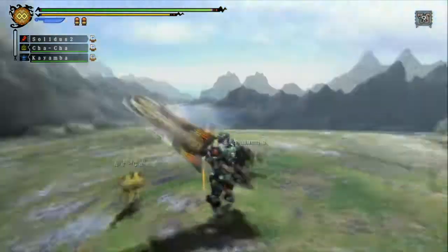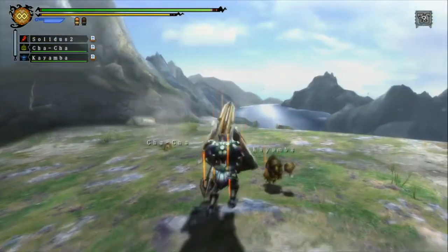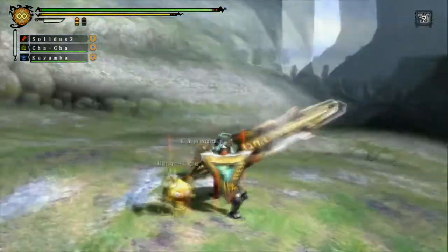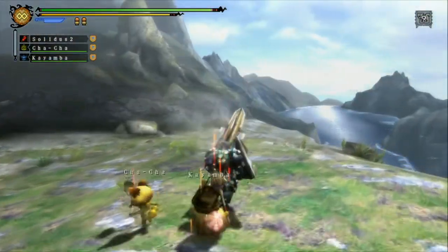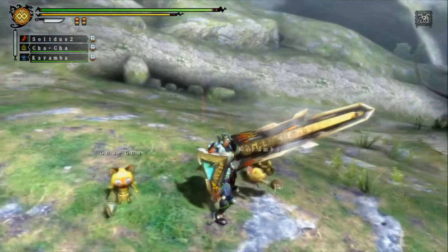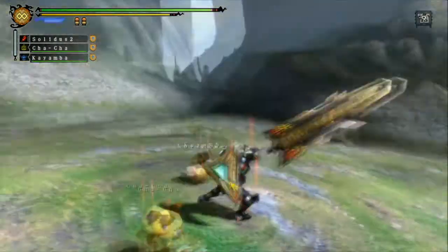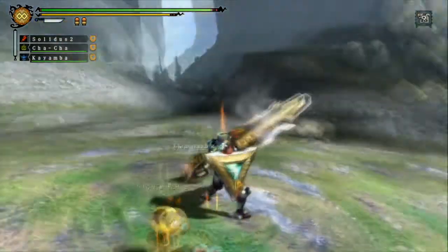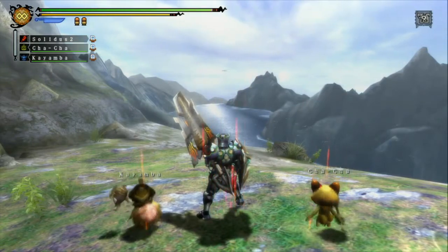Let me show you a couple of basic safe combos to maximize your damage output. The safest combo that most gun lancers use is the shield-to-poke. This is the fastest way to get damage into a monster, but it's also the weakest — just standing and poking gives you the least damage, though it is the safest option.